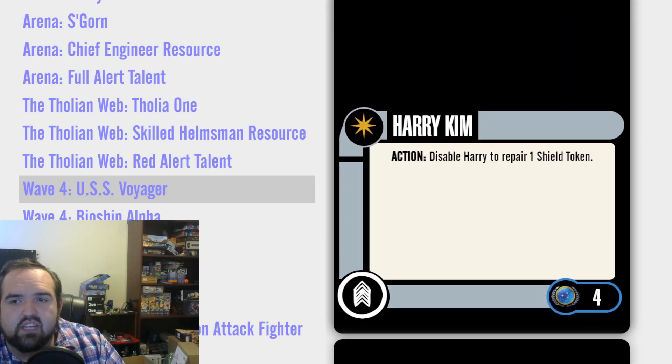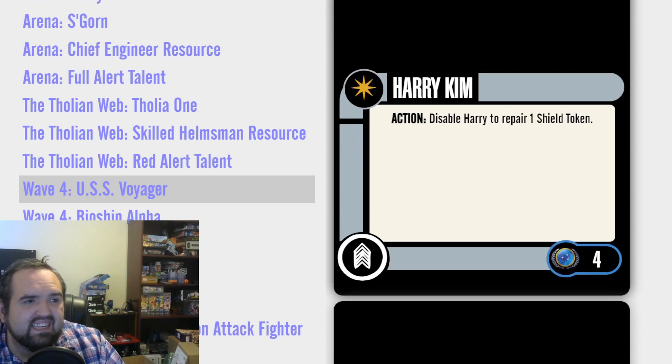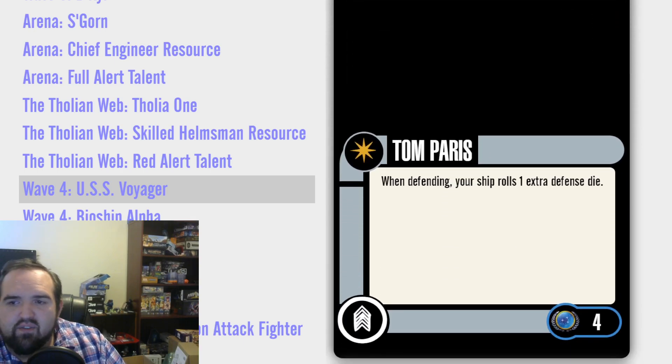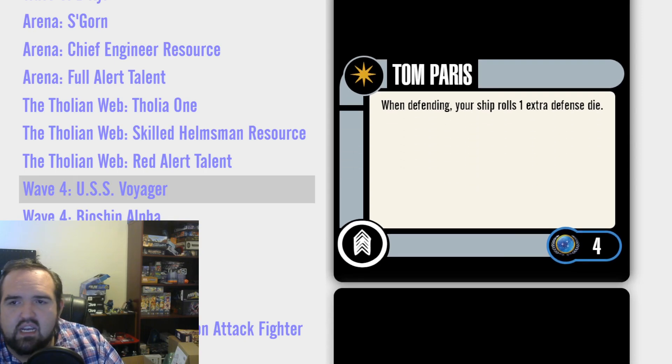Harry Kim. Action, disable Harry to repair one shield. Four points — he's overpriced. Tom Paris. When defending, your ship rolls one extra defense die. At least he's passive, and he was good — you were willing to pay that. But then Hood Riker came out, he was less expensive, and he was a superset of Tom Paris — he did more and he cost less.